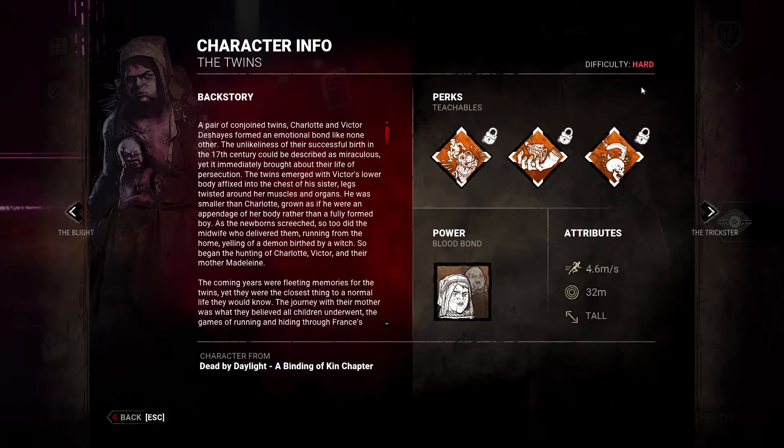So for the Twins — a very hard killer to play. We've got the attributes: 4.6 meters per second max base speed, base terror radius of 32 meters. This killer can scare the heck out of you, and they are very tall. Alright, let's get into the Dead by Daylight: A Binding of Kin chapter backstory on the Twins.